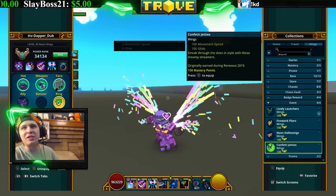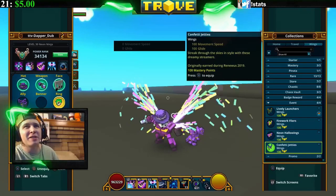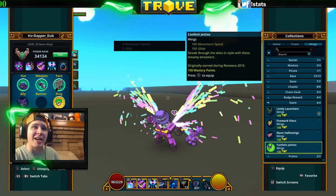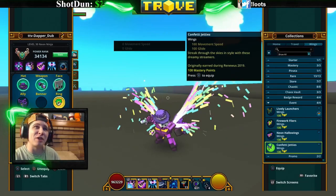These are the Confetti Jetties — you got them from the New Year's 2019 event. They definitely look exactly like pinata confetti coming out, so they're kind of like the Lively Launchers but a different color.